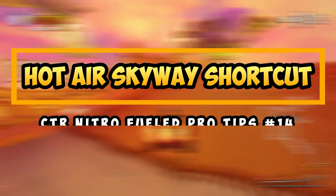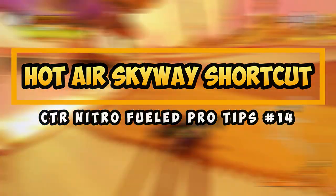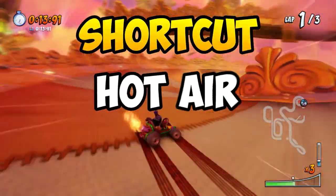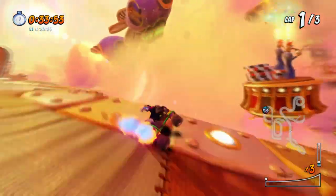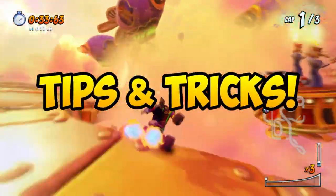Hey everyone, TheViparian here and welcome back to another episode of the Pro Tips series where I'll be sharing tips and tricks on making your Crash Team Racing experience a whole lot better. In today's episode, I'm going to be talking about the shortcut at Hot Air Skyway. The shortcut I'm referring to is the one on the screen currently, and it's a really tricky one to pull off, so I'm going to show you some tips and tricks on how you can approach this shortcut easily.